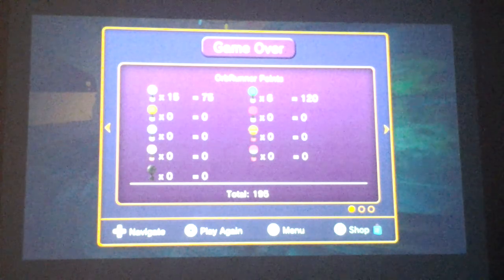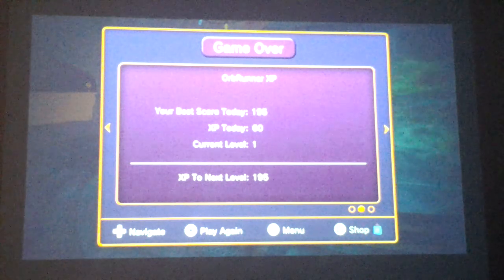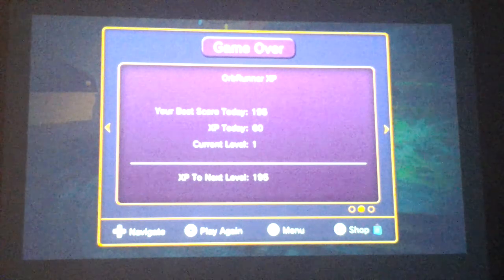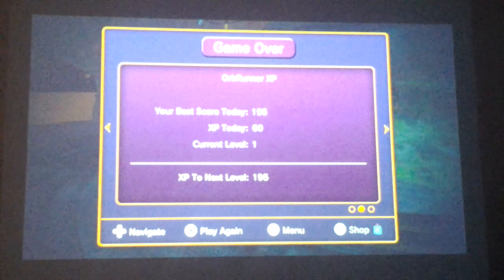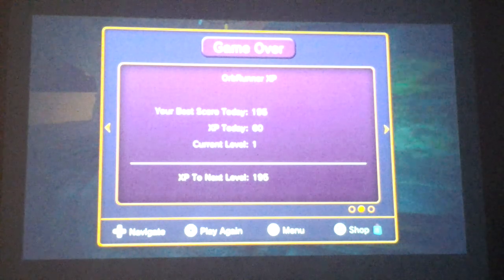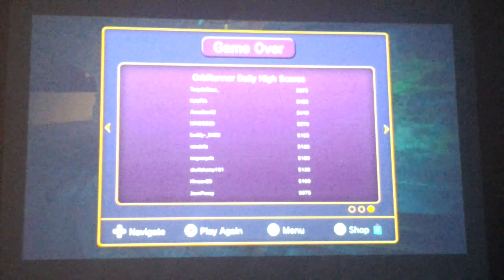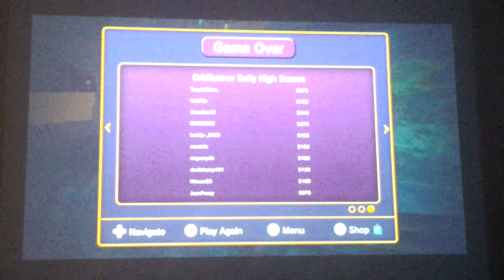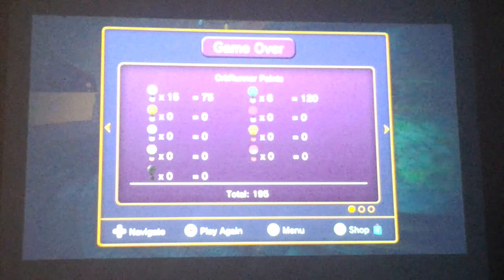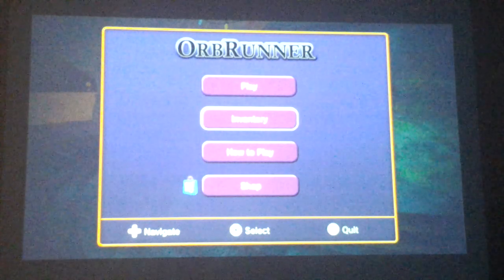That's the end of it. Game over. Total: 195. Orb XP — your best score today: 195. XP today: 60. Current level: one. XP to next level: 195. Orbs daily high scores — Tequila Rose at the top with 55, 75. That's it. Back to the menu and I quit.